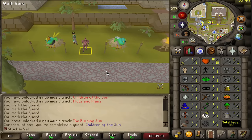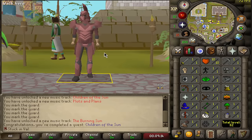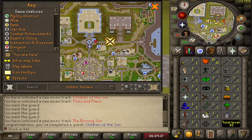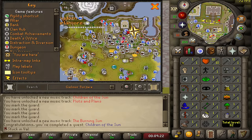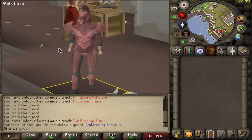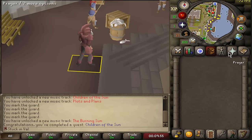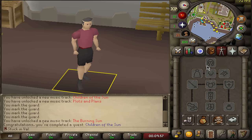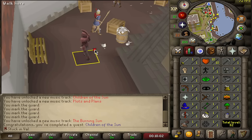Ladies and gentlemen, we are here — Varlamore-stuck hardcore Iron Man account. I really want to push this account and see how far I can progress by simply being stuck to this small of an area. We are starting with no items in our bank and just a hardcore Iron Man armor on us. I could just drop it, but it looks so cool, so we're gonna wear it. The stats are all one and I know exactly where I'm gonna begin.